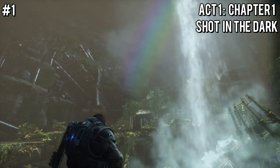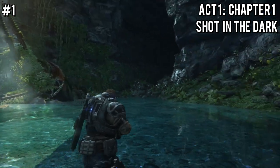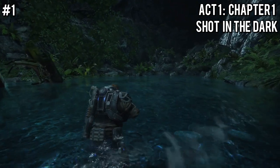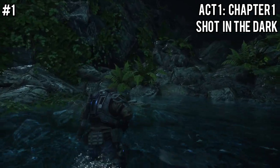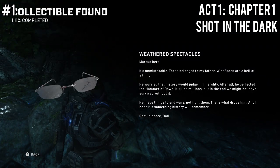In this video, I'll show you all 90 locations for every collectible in the Gears 5 campaign. When you first start Chapter 1, you'll rappel down a rope from a helicopter and land in a little cave water area. There's a waterfall in front of you, but you want to take a right and head to the right side of the room, and there will be a collectible right there on a rock.